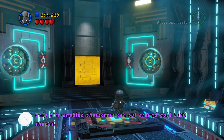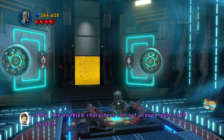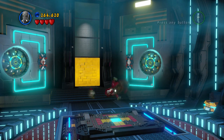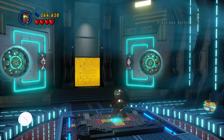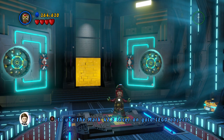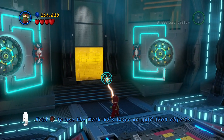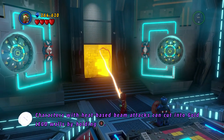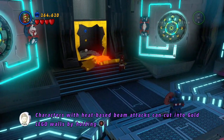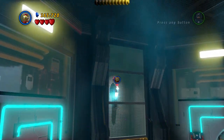Here we go, guys — time for a cool scene. Check it out! Here we are. Probably would have been kind of easier to take off the other suit first, but okay. That is awesome — here we go, the Mark 42. So we're gonna go on ahead and hold B to activate our laser. That allows us now to get through to the next area. And of course we now have the ability to fly, which is awesome.